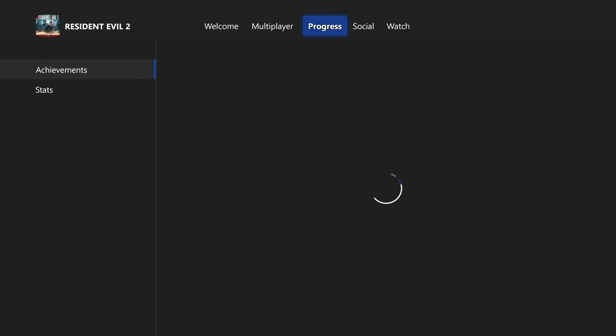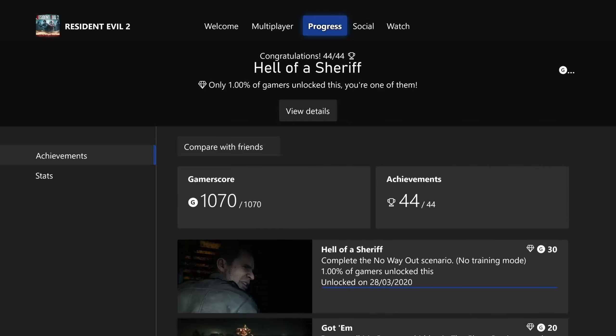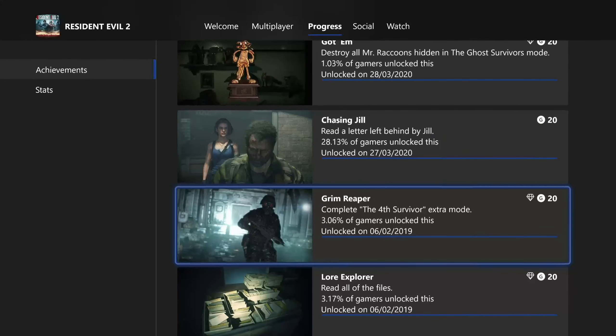That's why for Resident Evil 7 they did Resident Evil 7 Biohazard, kind of combining the two. You can actually get the Japanese version from Game Pass as well. I'm going to show you how to do that, which will get you another 1070 gamer score. And I love this game, so I'm 100% doing this trick.